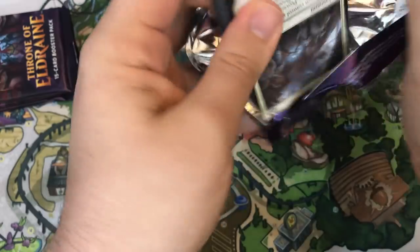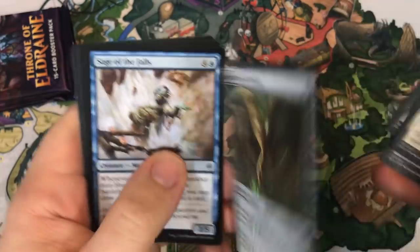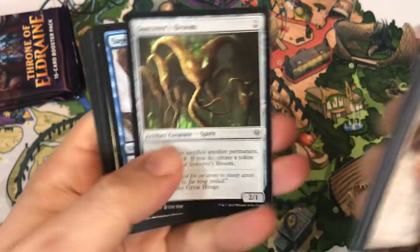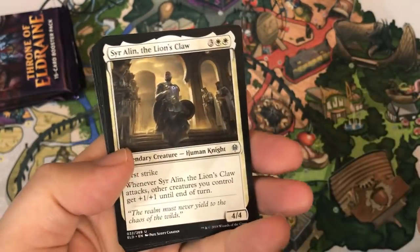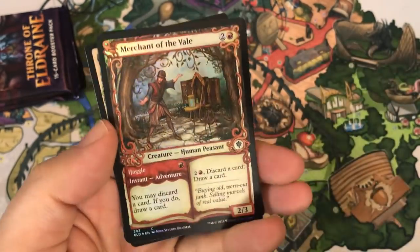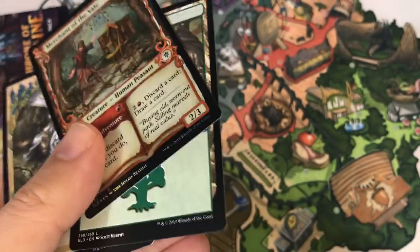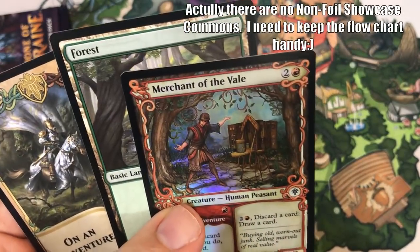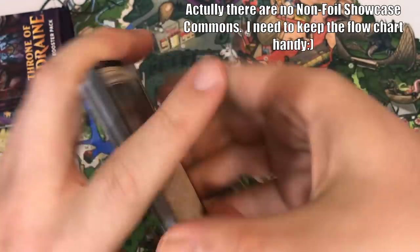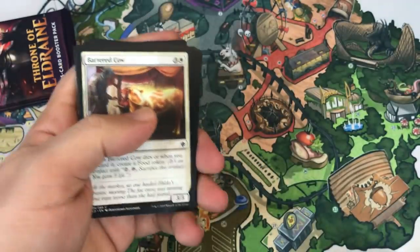Last four packs. Ironically it's Sorcerer's Broom — just got away from me there. Sage of the Falls, Sir Aelin the Lion's Claw again. We got a foil coming up — Folio of Fancies as our rare. And then it's a foil Merchant of the Vale, which is a great card, seeing play in Modern Dredge right now. I thought common foils didn't show up in regular draft packs, but I'm not going to complain — that's actually really cool.